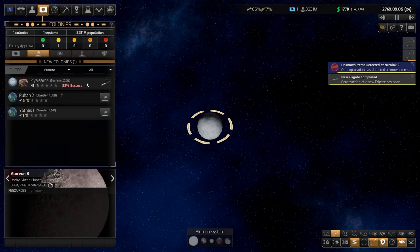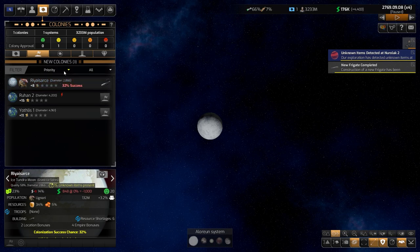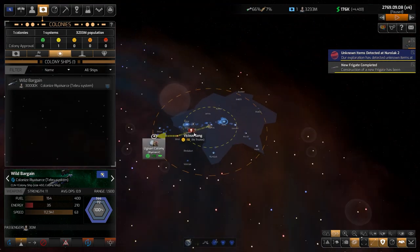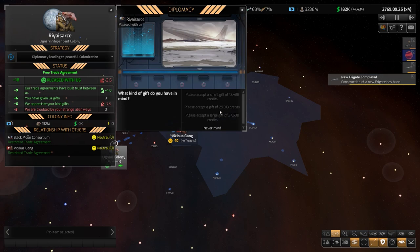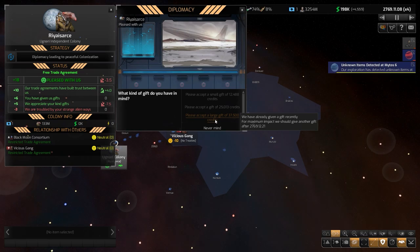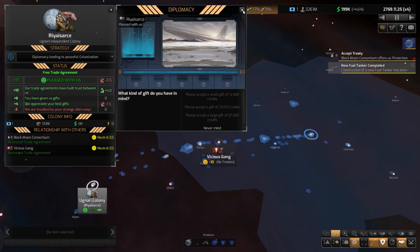Let's check the progress on that colonization — it's at 32%, it went down. We have a ship on route and it will arrive there soon. You cannot spam factions with gifts — you have to wait. We have to wait about one month from now. I think we'll be okay, we'll wait even more so that colony ship is closer.